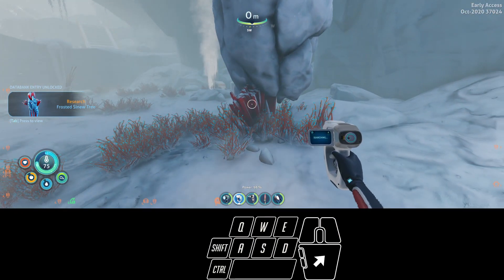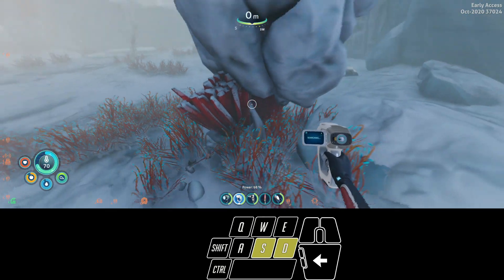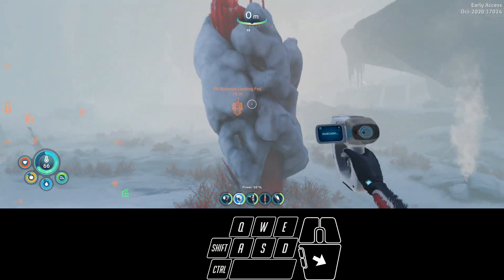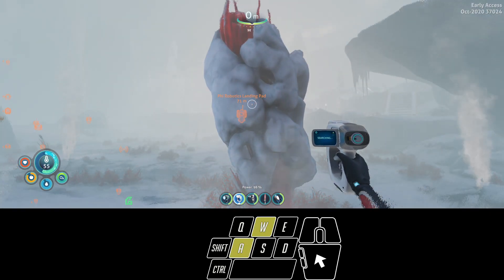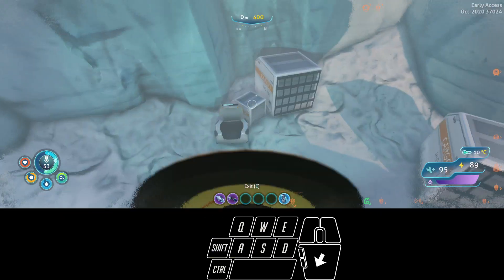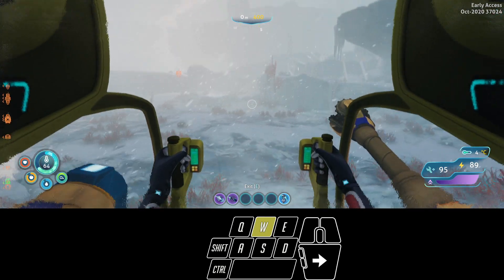This red stuff comes up out of the ground and it looks like thick red computer cable or something. Then there's a giant glob of ice surrounding it, and then it bursts out the top of the ice. It looks like a giant red and white tumor sticking out of the ground. It's the only plant around here.